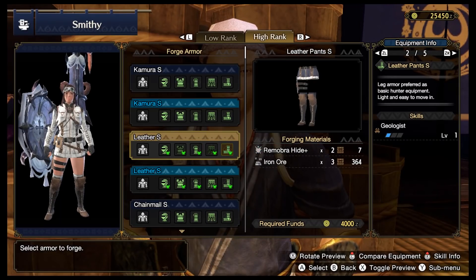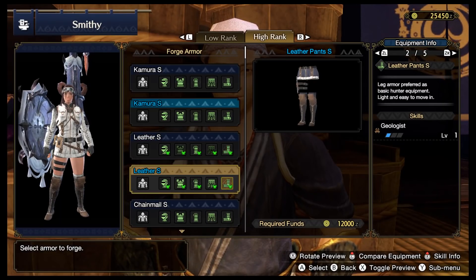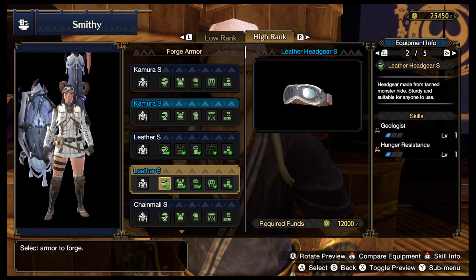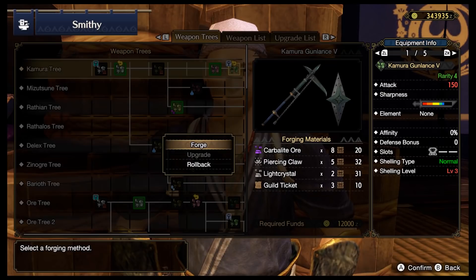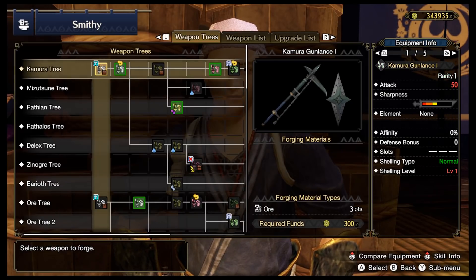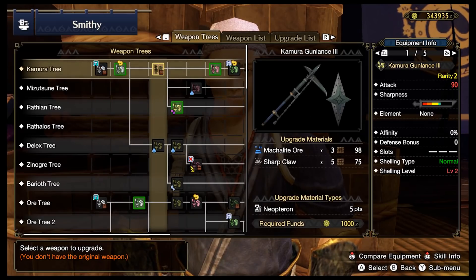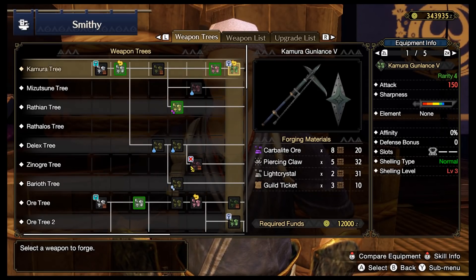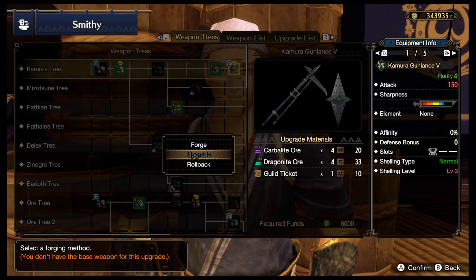If you go to forge armor and you don't see any resources needed for it, that means you can just pay for it, but it will be more expensive. For weapons, it's cheaper and costs fewer resources to upgrade existing weapons than to forge from scratch, but sometimes it'll be more expensive and more resource-costly to go through the entire weapon tree to get to the higher level stuff, so there are some trade-offs.